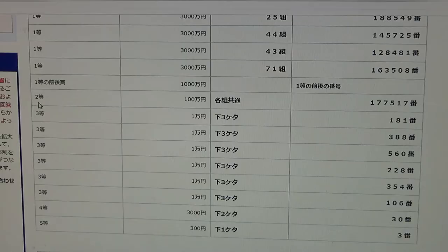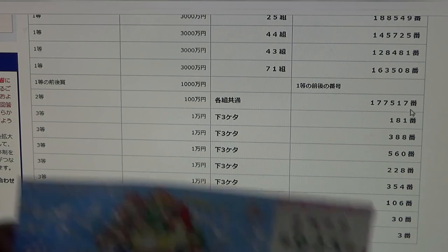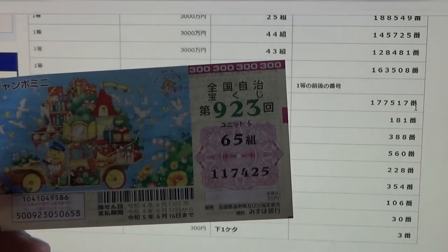To win the second prize, Hyakuman-en, this means you can have any grouping number but you must have these exact numbers in the exact order: 1, 7, 7, 5, 1, 7. No good for me.